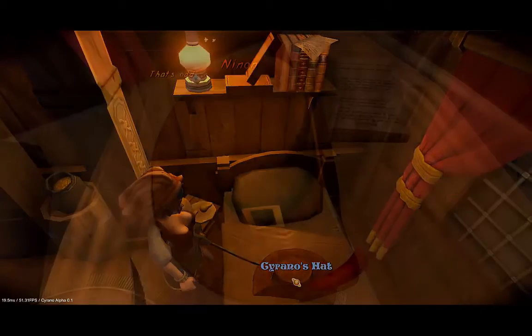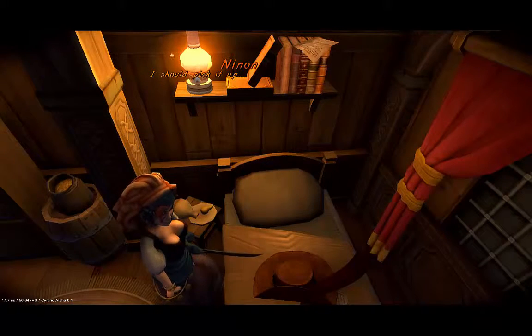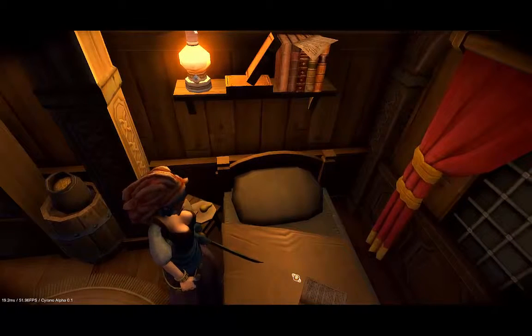There's Cyrano's hat on the bed. If Cyrano would never leave without his hat on, it means that he was probably kidnapped or maybe still inside the apartment. Let's take the hat.